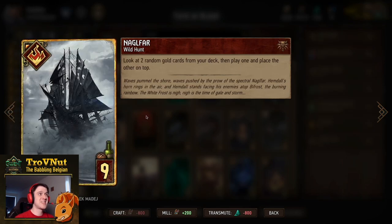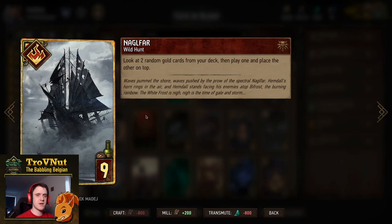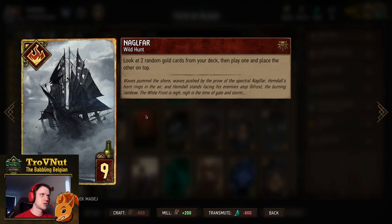Next up, we have the single tutor in this deck — the Nagelfar. Look at two random gold cards from your deck, then play one and place the other on top. Always very important to remember that second part of the ability, where you are guaranteed your next gold card on top of your deck, which could come in handy if you play Nagelfar a bit early.